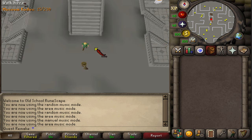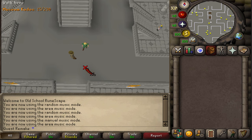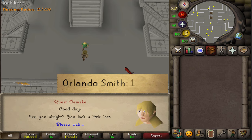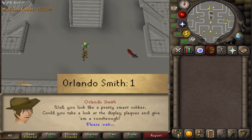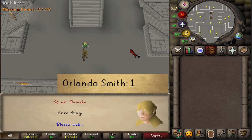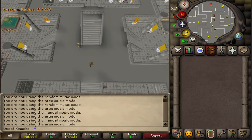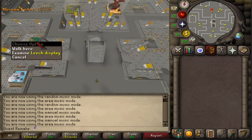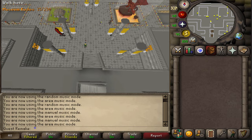I suggest you go to the basement of the Varrock Museum. There you'll find the NPC Orlando Smith. Talk to him and select option 1 to start the quiz. Next, let's go a bit north — we'll need to answer some questions about monsters in Gielinor. You can do this in any order of your liking.